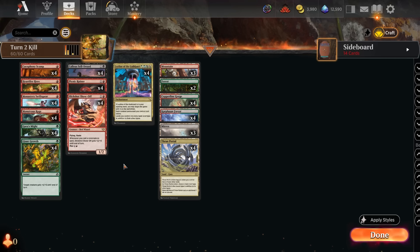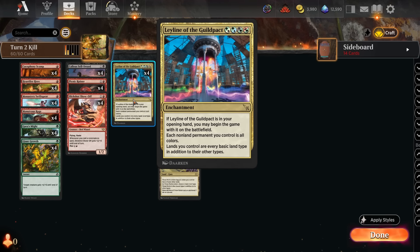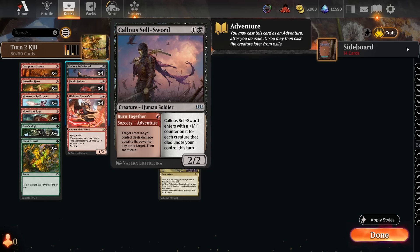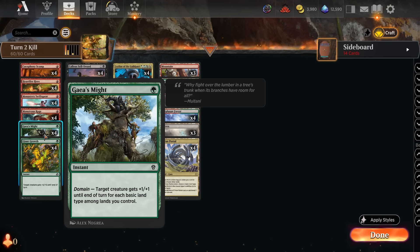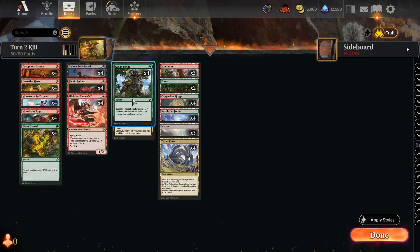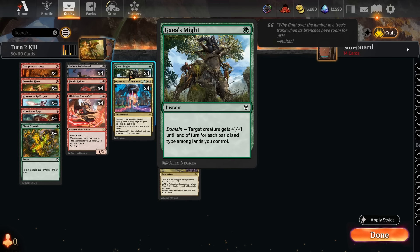The first version in yesterday's video uses Heart Fire Hero, Ley Line of the Guild Pact, Gaia's Might, and Kala's Cell Sword — more specifically the 'Burn Together' part. Ley Line of the Guild Pact is a ley line, so if you start with it in your opening hand you can put it into play and it makes all your lands and spells every color. Gaia's Might says 'domain — target creature gets +1/+1 until end of turn for each basic land type among lands you control.'